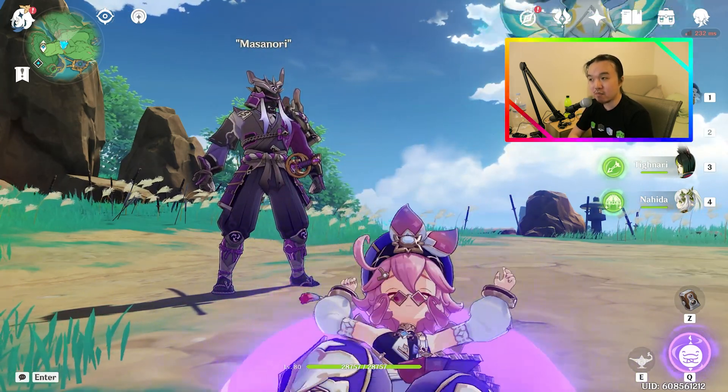I'll quickly show you the build that I'm using on Dori, because seriously, I didn't really have to do a whole lot to make Dori this good. The main thing to focus on is the 28,000 health and the 208% ER. That's being achieved by a Sacrificial Greatsword and an ER Sand. I am using a Maiden Beloved set, so that's why this build truly is nothing special.